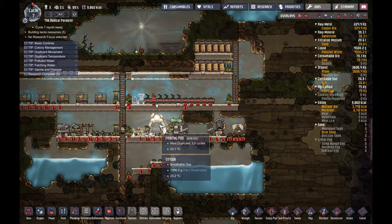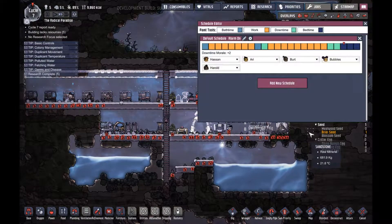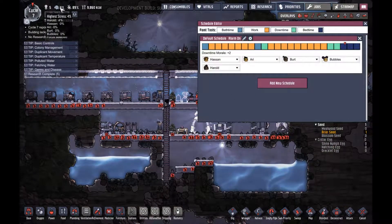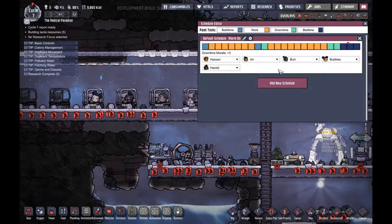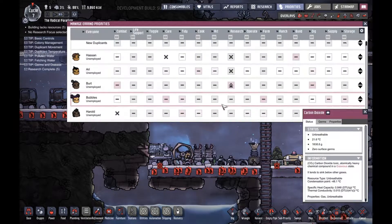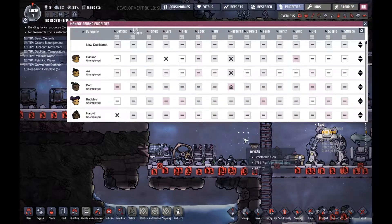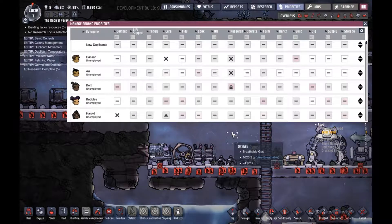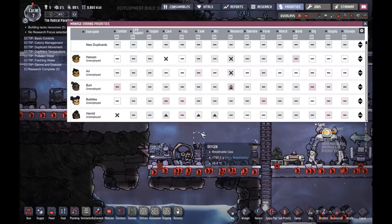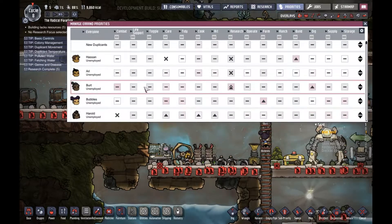Every three cycles we get a new one. The stress is from Herald — the new one. Why is Herald's priority on research? You're good at other things. You can take care of them — cooking. Bubbles is a good farmer. Everything that is very red we'll just assign to everyone.